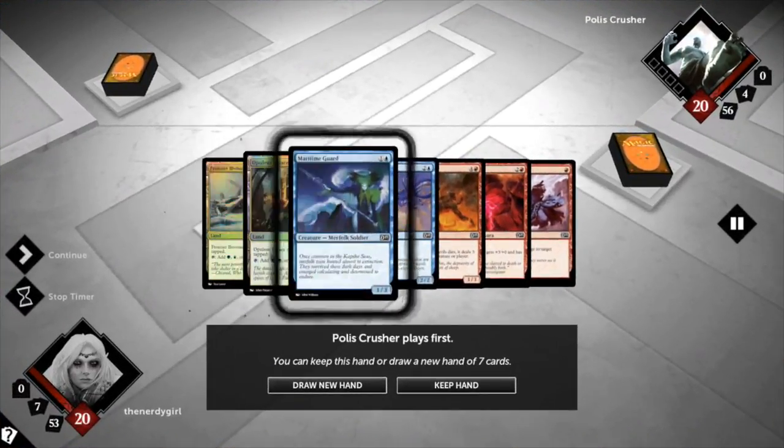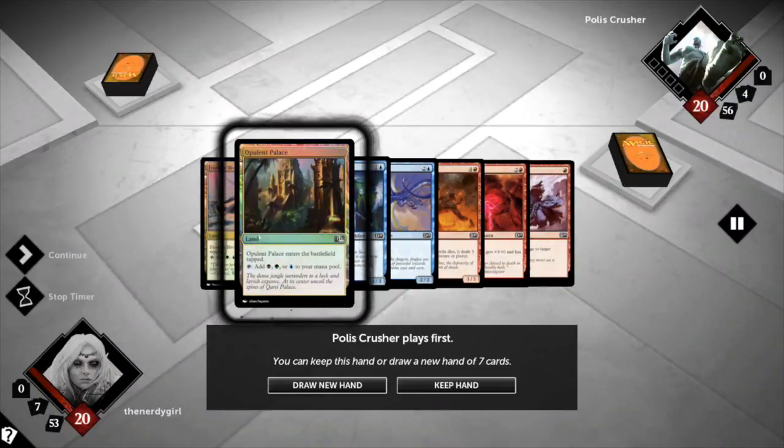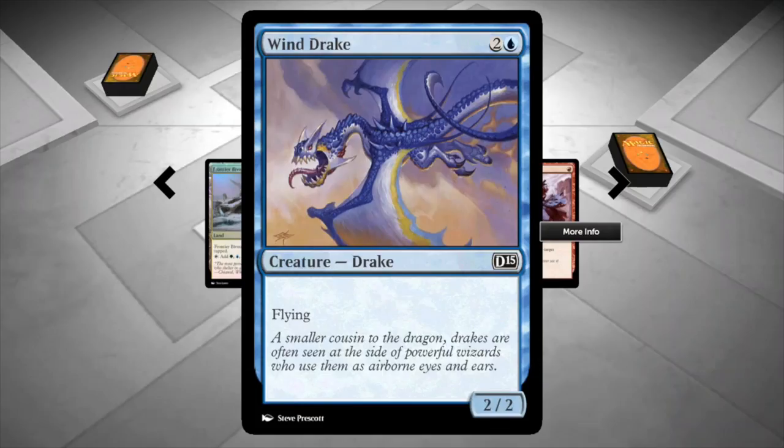The first thing you gotta see is the seven cards you draw. Take a moment to look at your lands, because these are where you draw your power from — your mana — and every card you play is going to need mana. For example, this card here, at the top corner you see a drop of blue. That means you need one blue land and two of any other color.